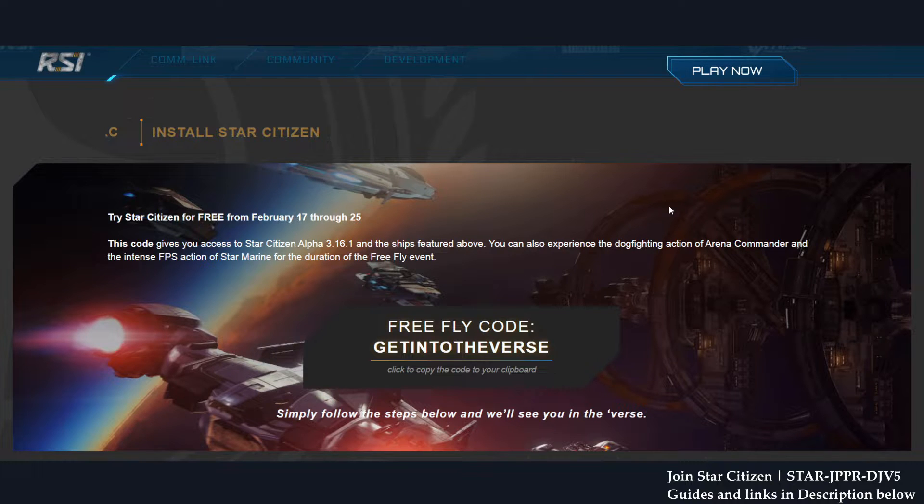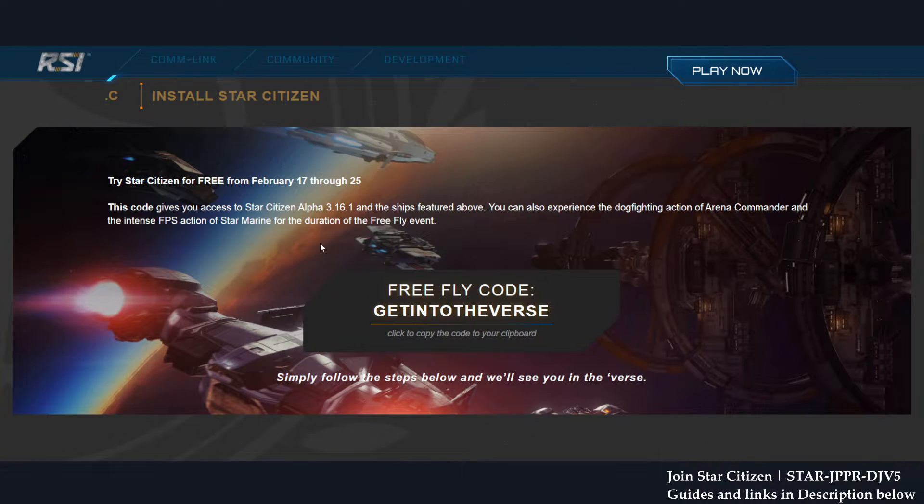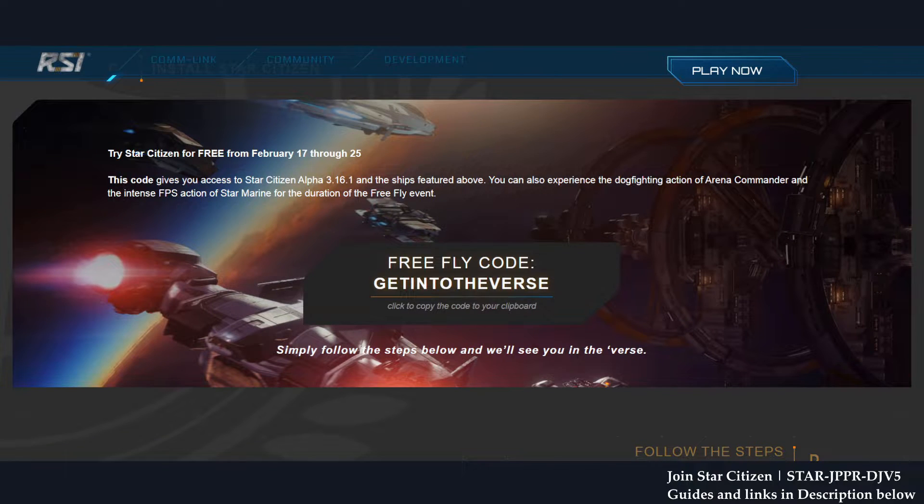Install Star Citizen and try it for free from February 17th to 25th in Alpha 3.16. Make sure you use the get-in-the-verse code. The most important PSA for new players right now: it's a good time to get in.